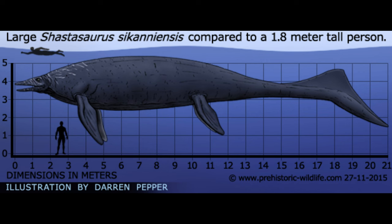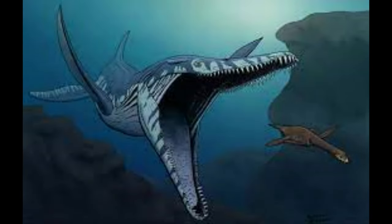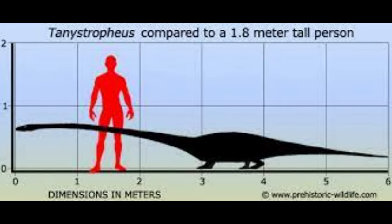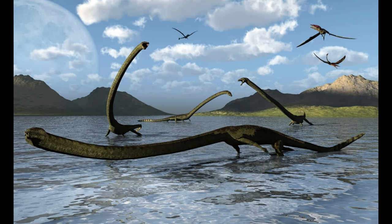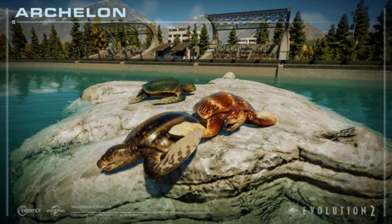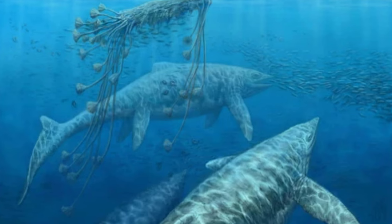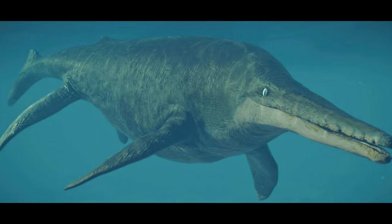Pliosaurus, Tanystropheus, and Shastasaurus are all very unique looking animals. The Pliosaurus is one of the most famous and is usually referred to as Predator X — basically the T-rex for our lagoons. Tanystropheus is incredibly unique, and with the lagoon platforms now added, it's a possibility as it was semi-aquatic. It would be able to walk on the lagoon platform, making it a very unique animal unlike anything we have before. The Shastasaurus is the biggest marine reptile ever discovered — even larger than the Shonisaurus — so I don't think it should be discarded.